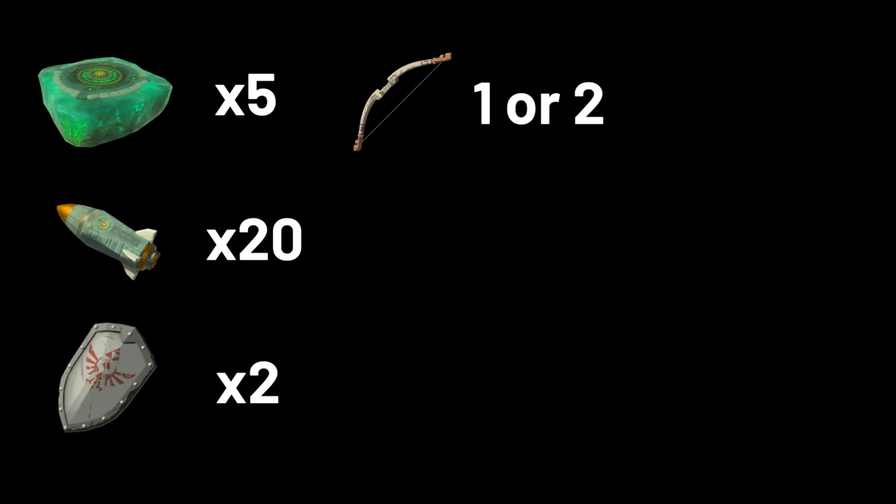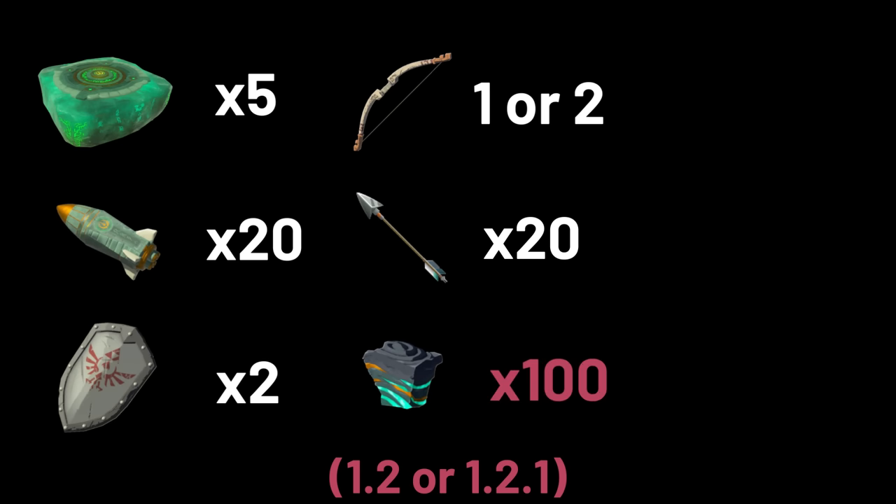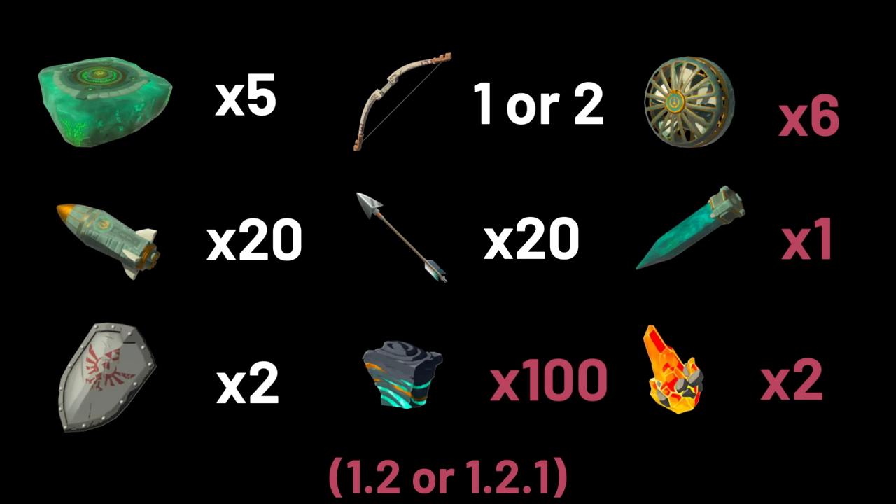We have a small list of items you need to make sure you have: a few hover stones, a few rockets, two shields, a bow and some arrows, and a few zonite. If you're on 1.2 or 1.2.1, you'll also need a healthier amount of zonite — probably 100 to 200. You'll need some fans, at least six, one stake, and two dragon parts.